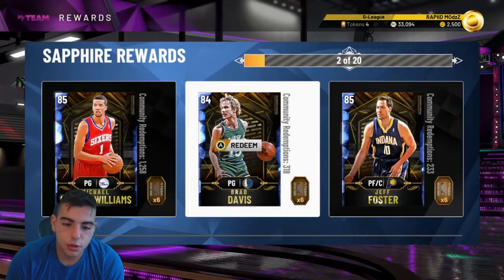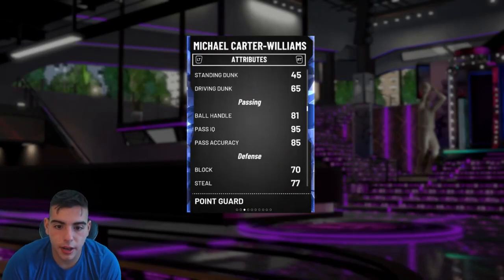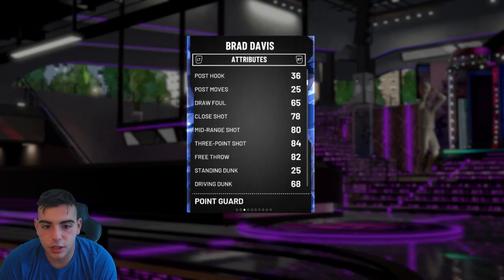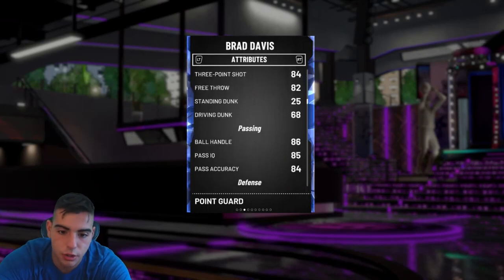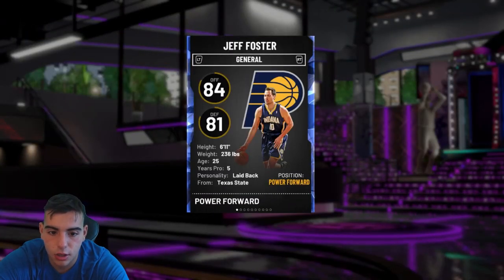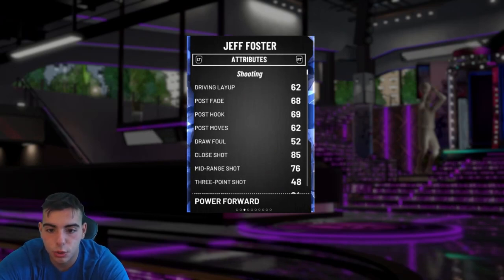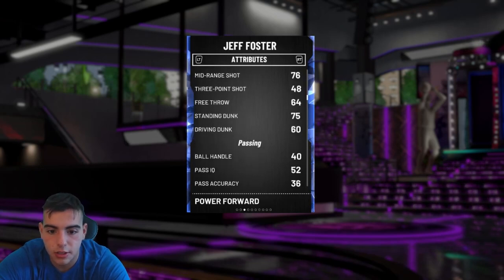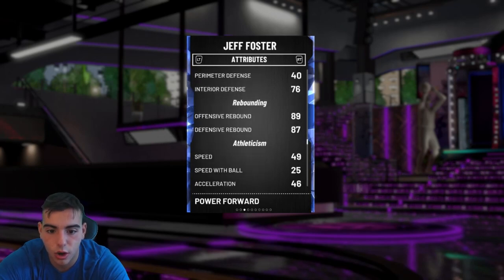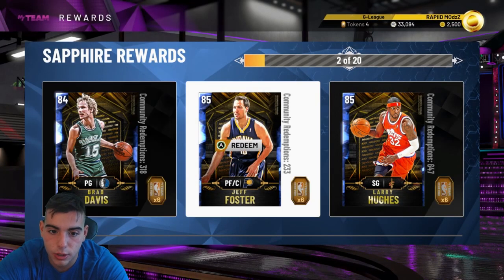Moving on to Sapphire cards — there's a lot you could choose. Michael Carter-Williams, in my opinion, is doo-doo. Don't recommend this card, do not get it. His defense is decent but he's not that good. Brad Davis Sapphire — he's got a shot, I recommend the card. He's got a layup, his handles are good, his passing is good. Jeff Foster — 6'11", he has no post moves, no dunking, no defense, and he's slow. Stay away from this card. It's probably one of the worst Sapphires in the game.